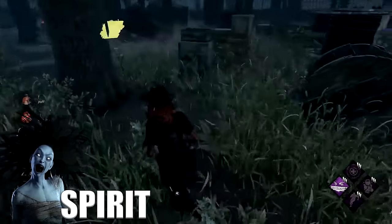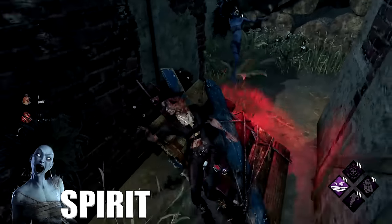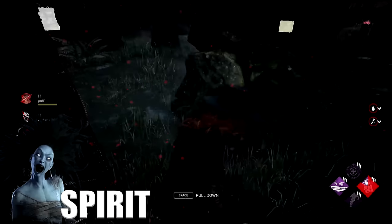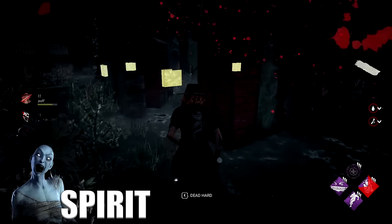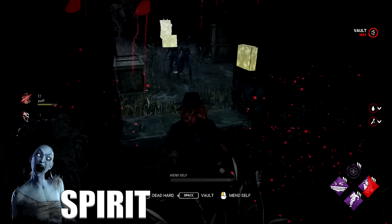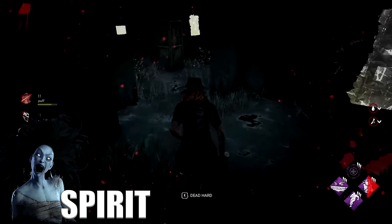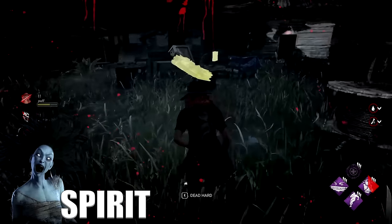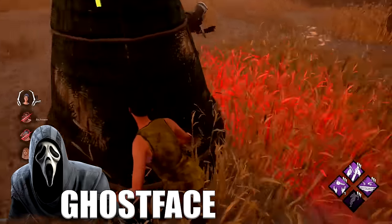Ever since Iron Will was gutted, Spirit has become increasingly harder to deal with — you have no way to lower your injured sounds other than Off the Record, which gives you 100% noise reduction like old Iron Will. Without those perks, the best way to counter Spirit is making sporadic movements around walls, because your moans can sound closer than you actually are and walls can confuse her. Slow vaulting pallets and windows is very powerful since you don't make sound, so the killer can't know which side you're on. Crouching also makes moans a little quieter.